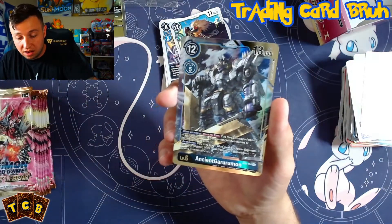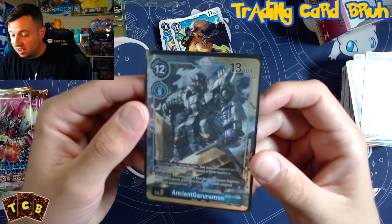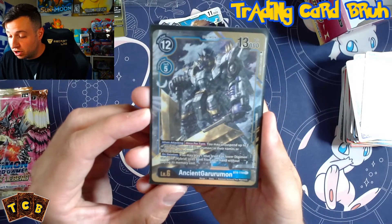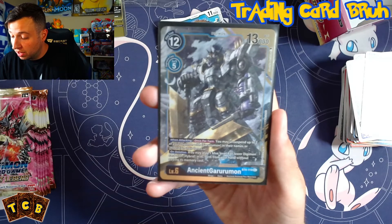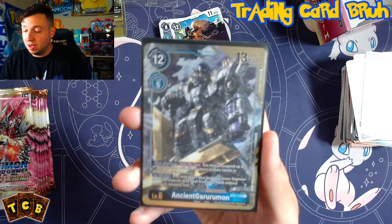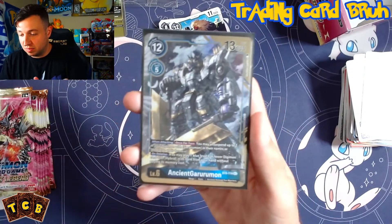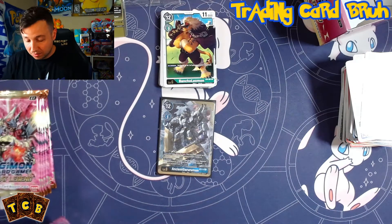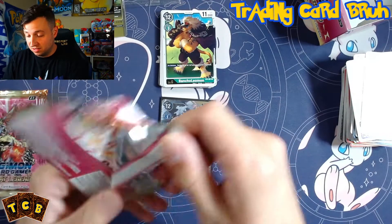We definitely gotta sleeve that up. This card is around $40 right now and it's probably only going to go up. When attacking, once per turn you may also suspend up to two of your Digimon with 'AguniMon' in their names or Hybrid in their forms. On deletion, you may play one blue level 4 or lower Digimon card with Hybrid in its form from your hand without paying its memory cost. That's broken — he's already a big hitter and he gives you value on deletion. He's definitely the showcase of this box. We're at three secret rares now — I may have to go back for another box.